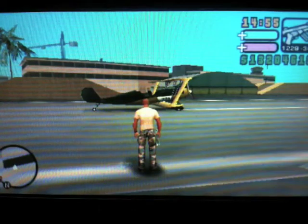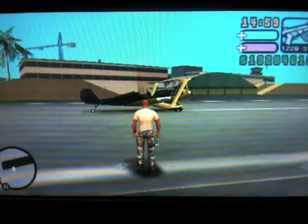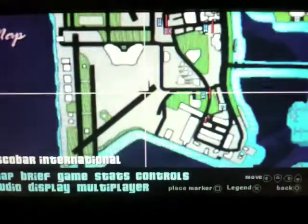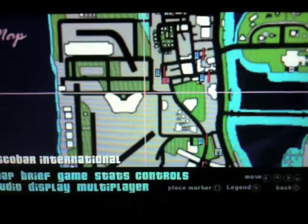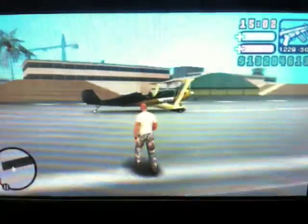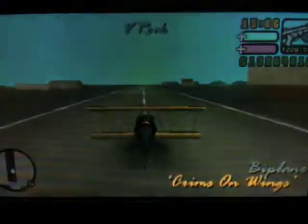Hi guys and welcome to part 75 of my GTA VCS PSP walkthrough 100%. We need to fly the plane in this video. I'm at this location here at Escobar International Airport. You can get in here through the gates, going past the terminal building, and you'll end up at this plane. Get in it and you'll activate Crimson Wings.